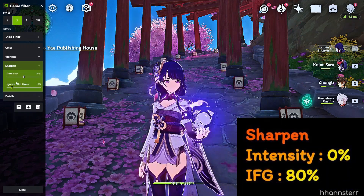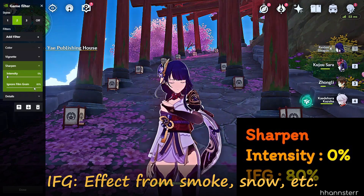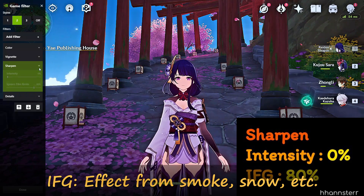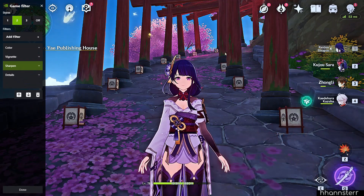Next is Sharpen, which is also another optional one. I added it here for the Ignore Film Grain effect, which from what I've heard improves the effect of snow and smoke.